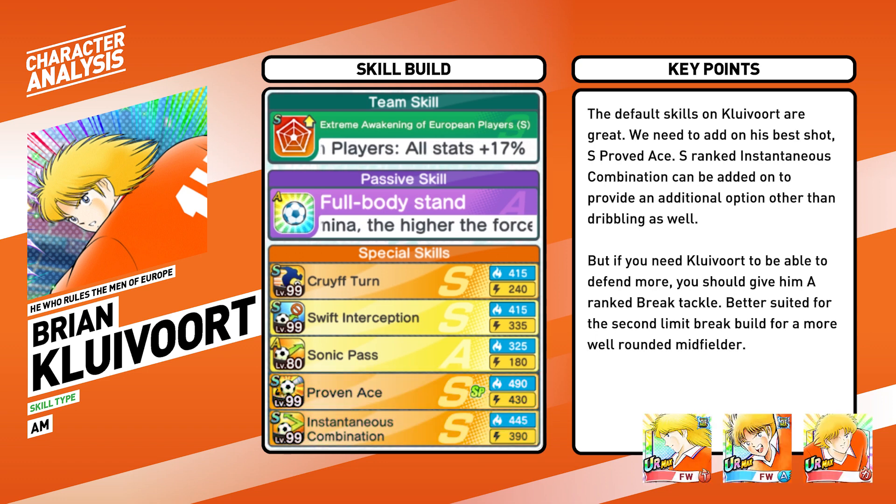The default skills on Clevert are great so we are not touching them. We need to add his best shot: S rank Proven Ace. Consider giving him S rank Instantaneous Combination — his 1-2 skill — to provide an additional option other than dribbling. But if you need him to be able to defend more, you should give him A rank Break Tackle, better suited for the second limit break build for a more well-rounded midfielder.